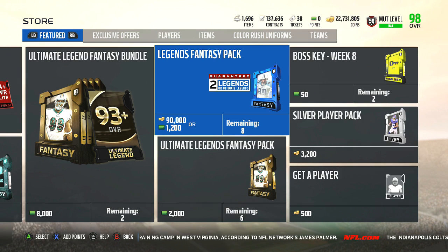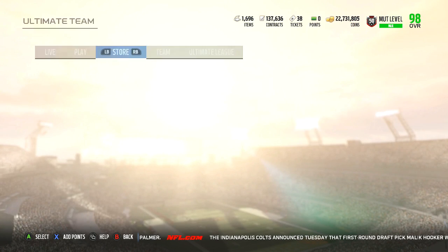Throughout the Ultimate Legend program they've been alternating the third limited edition between offense and defense, but for the first time they went ahead and dropped back-to-back on the same side of the ball. Last week we had Randall McDaniel, this week we have Herschel Walker, so they didn't give us a defensive limited this week unfortunately.